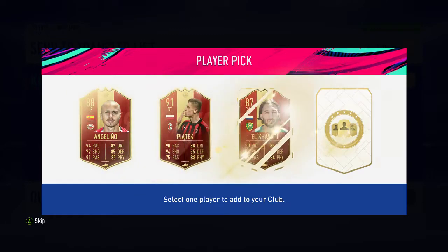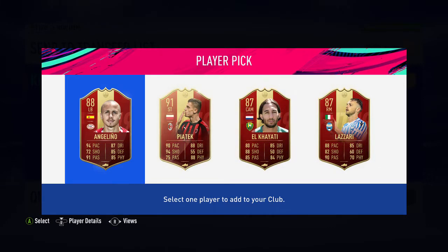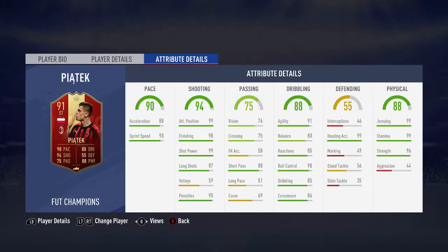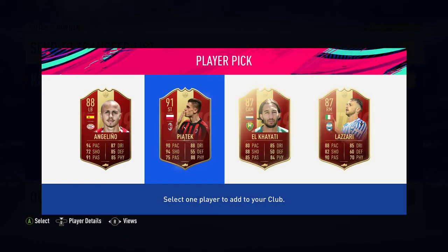I'm literally going to send him a photo. I'm guessing he's going to take Piatek. I'd definitely take this card - 99 is absolutely everywhere, literally such an insane card in my opinion. 99 jumping, 99 heading, 99 stamina, 96 strength, 99 attack positioning, 99 shot power.